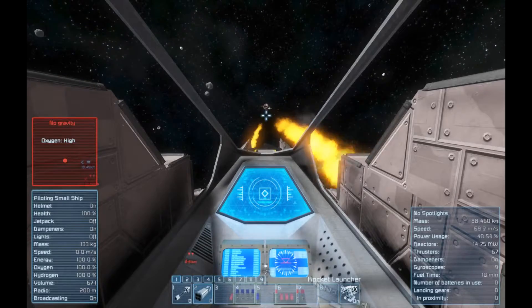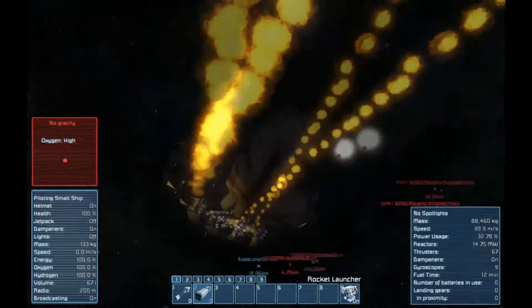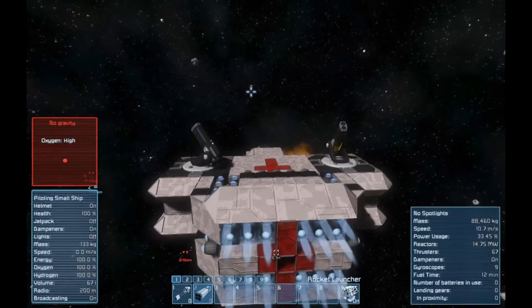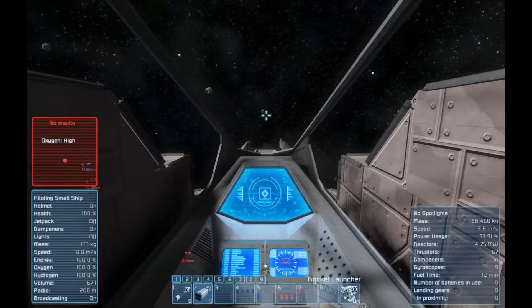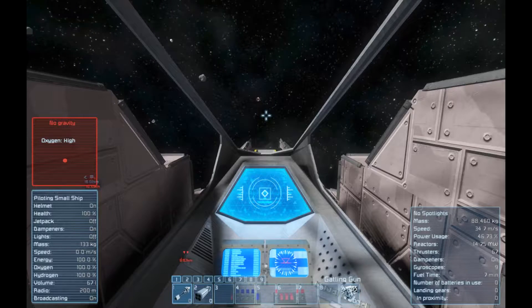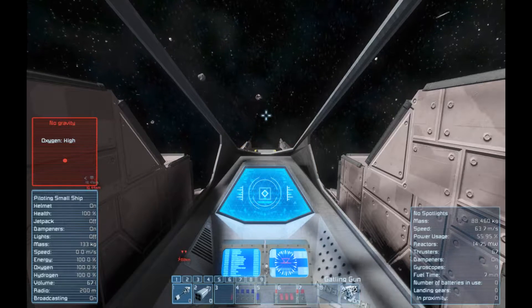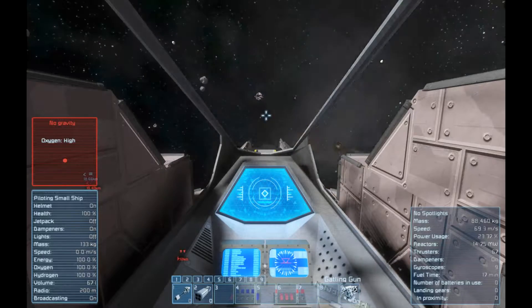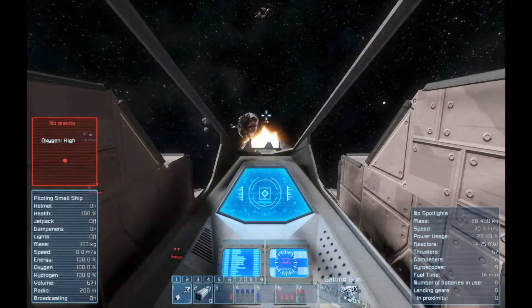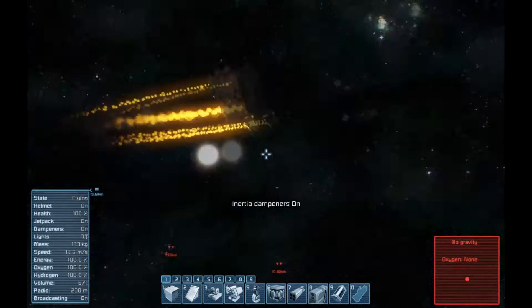It's very easy to run into somebody. Usually you don't have as much forward thrust as rear thrust. I'm on fire - lost an engine. I've managed to take out the antenna, which means it's not going to spawn any new drones. The gatling guns don't do a lot of damage but they're very good for sniping off individual things. Don't run into it - ah crap! That's what happens when you run into things - you die. That's pretty spectacular.